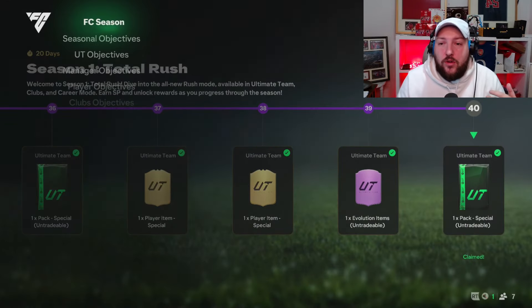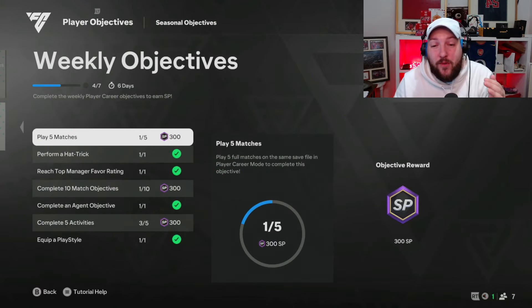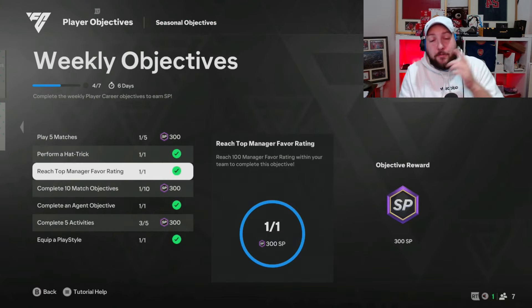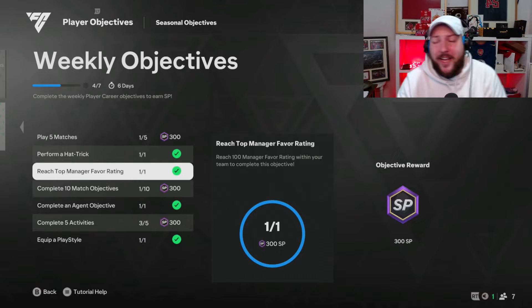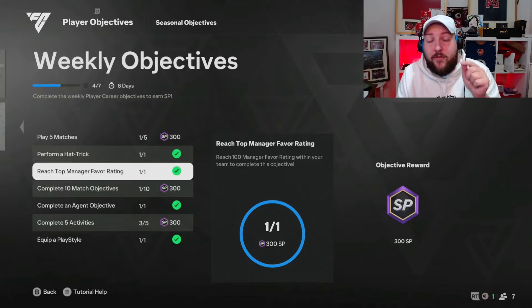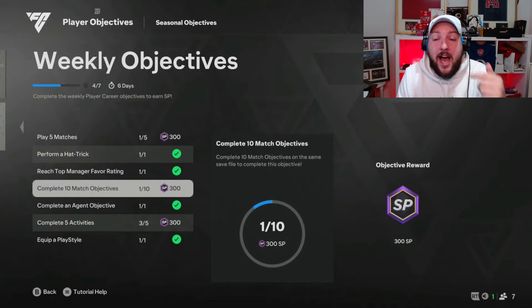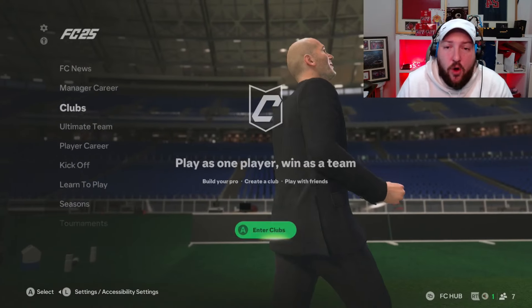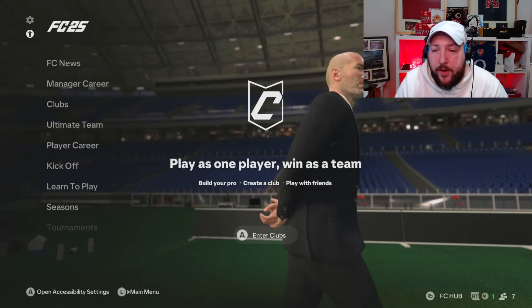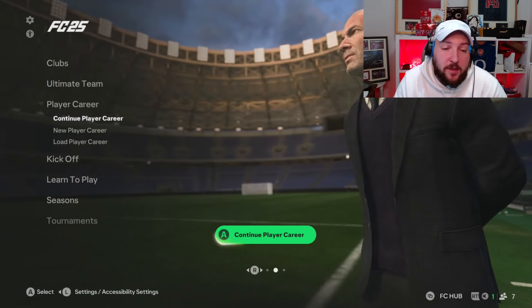Then we're going to head over to the next one, which is player career — the one I like to do the most. You can see I've already done some. We're going to go through a lot of these very quickly. Now, 'reach top manager favour' — I get this question all the time, so I'm going to cover that first. At the same time, we're going to cover the quick play style, the activities, and the objectives. Heading over to player career — you can do this on a brand new career or carry on one you've already made; it's completely up to you.